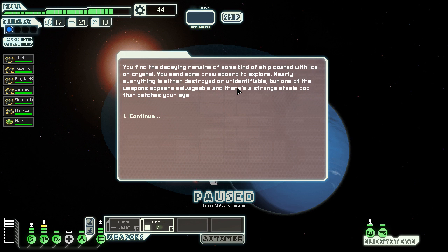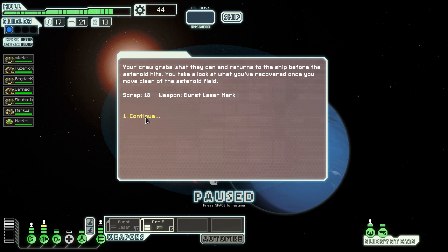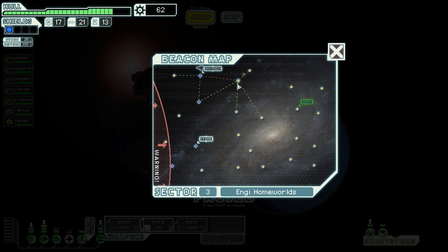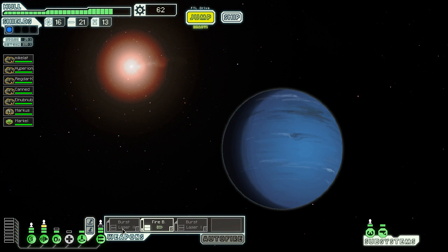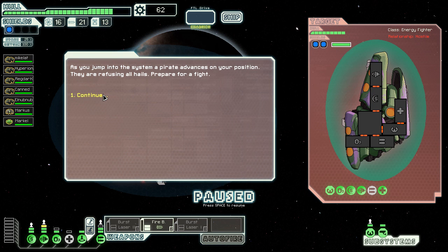This is once again the crystal ship thing. There's a stasis pod — I'll take the burst laser mark I out of that. My burst laser mark II is much better, no point in keeping that around. I just want one thing to take down the Zoltan shield, that's the only purpose of it, and look at this — I'm actually going to get to use it.